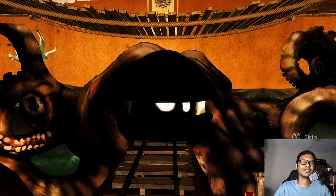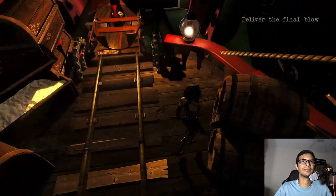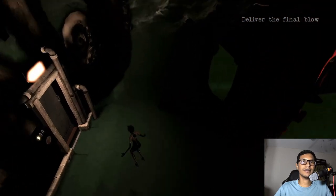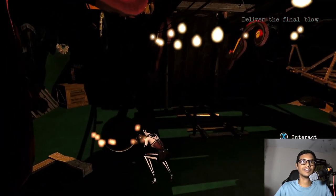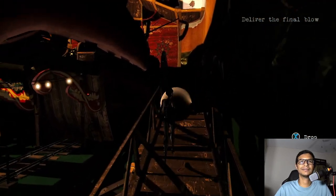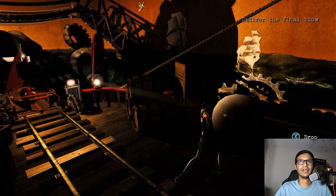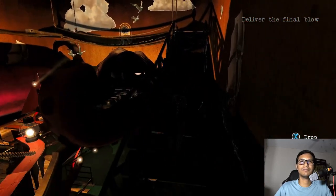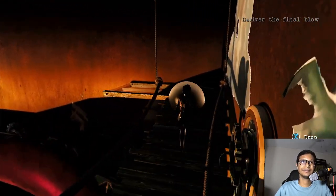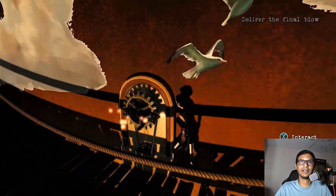The Kraken got us — now we have to deliver the final blow. First, go down and there's a cannonball right here, just pick that one up. Go up through these stairs right here. Your objective is to load this cannonball onto the cannon on that side. I'm going to drop the cannonball here because I have to move the platform.